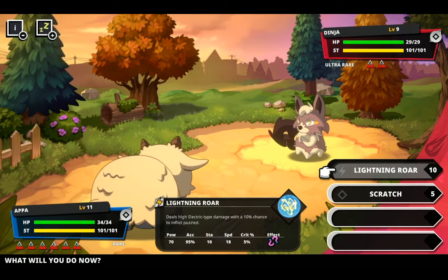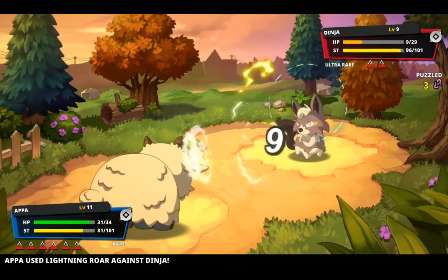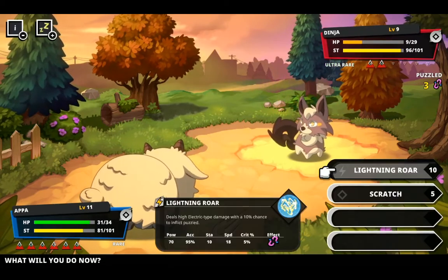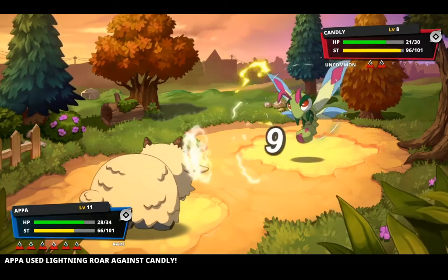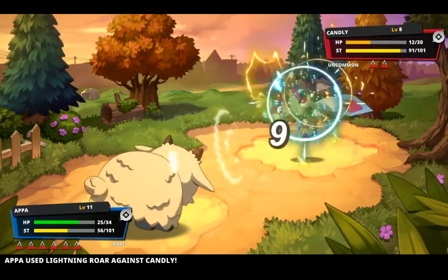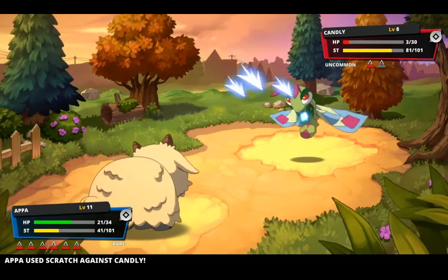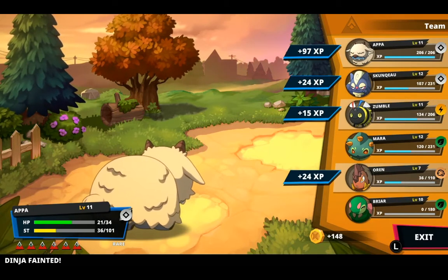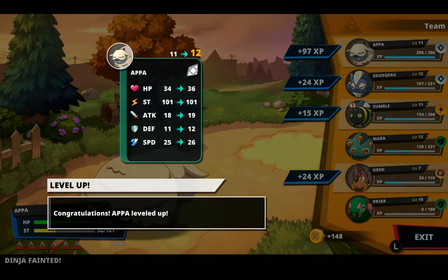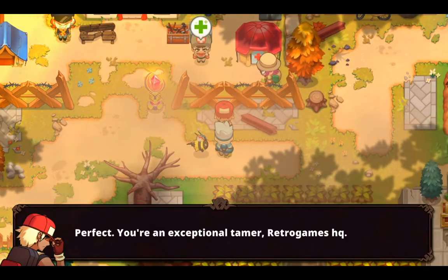Dog Ninja. Lightning Roar — create of three, okay whatever. Stamina. Missed — awesome. Scratch. And scratch. Bam, bada bing bada boom. Leveling up Appa — it's 24, 15 and 24. Yay! Increased accuracy by 45%. Cool, perfect. You're an exceptional team, Retro Games — keep up the good work. I'll be watching. Thank you.